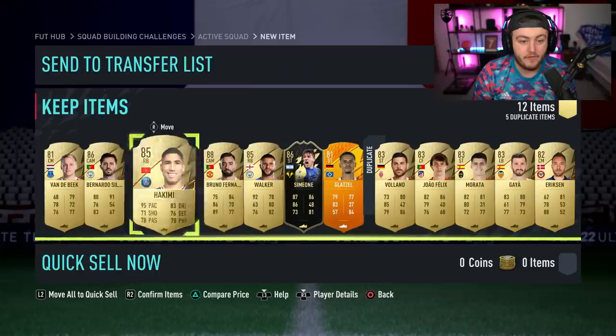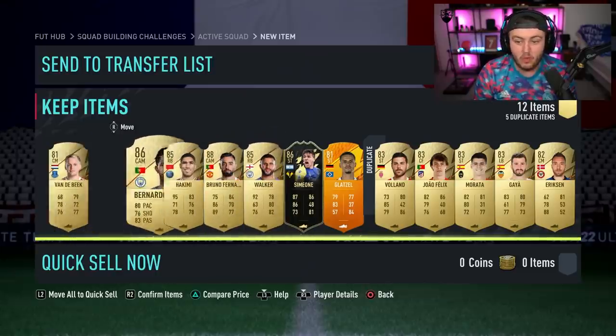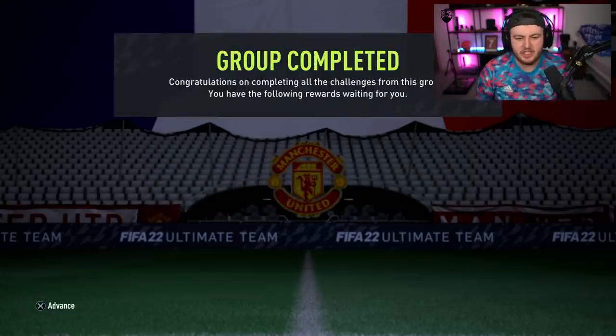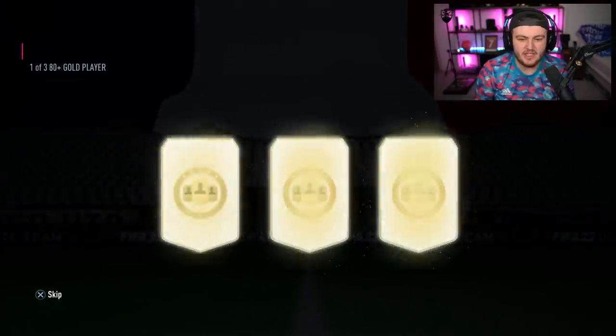So first page — three walkouts, one of them being in-form. That is a good start. We'll take that. We've got another page of player picks now. Let's see if these are as good as the last.